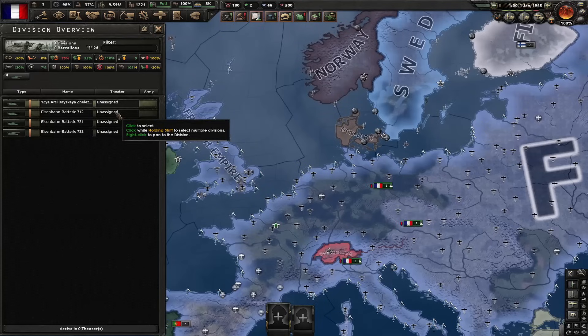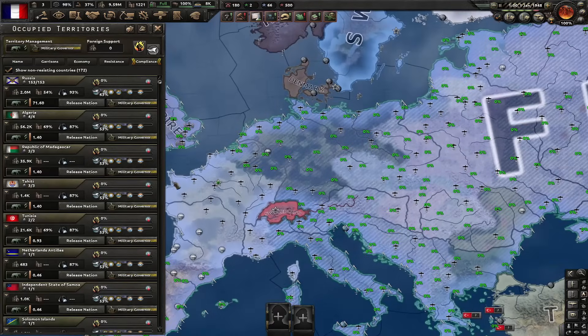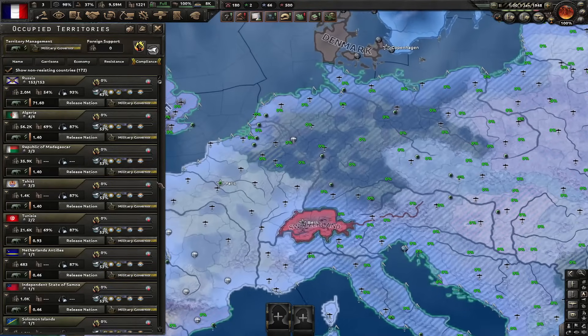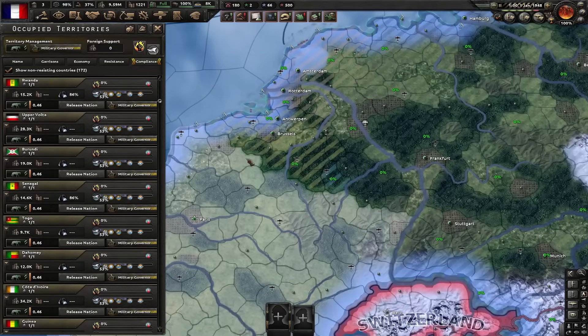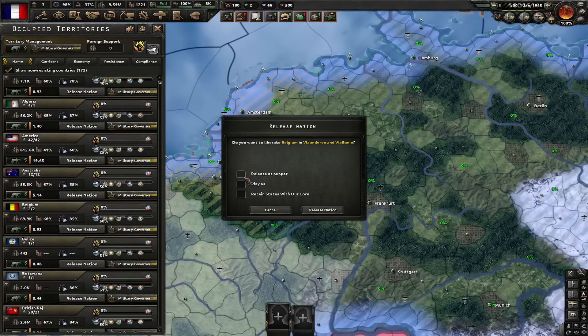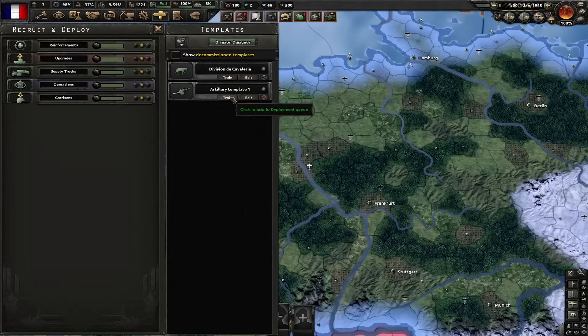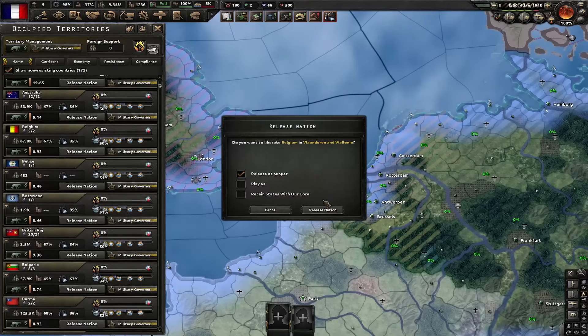Next up I'm going to delete all of my artillery. Now I have to release myself as some democratic country. This is why I said like two years ago that we should not puppet Belgium no matter what — that's because they are a democratic country. Now I can release myself as them. However, before I do that, I'm going to put hundreds of these divisions into training. Let's finally release ourselves as Belgium.